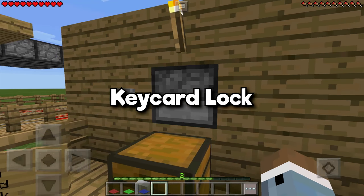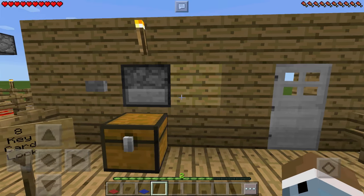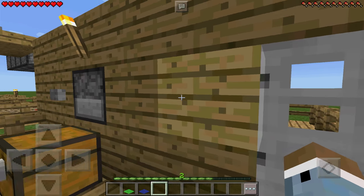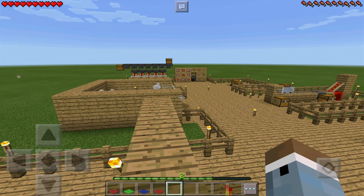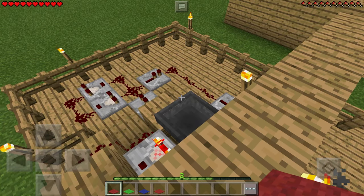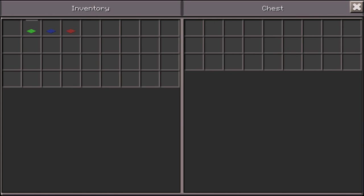The eighth build is a key card lock — an awesome way to keep people out of your door. If I put in the green key card (the wrong one) and hit the button, nothing happens. The broken key card doesn't work either. The red key card should open the door, but it turns out the red key card was named two different things — 'red key card' and 'right key card' — so they need to match exactly. That's why it's broken, but at least now you know what's wrong.